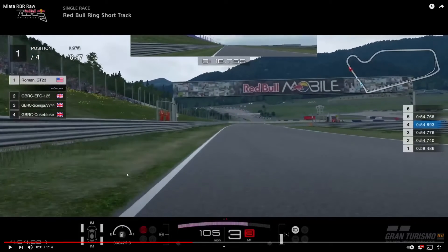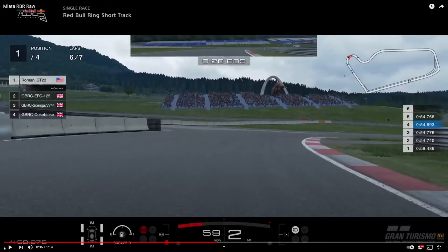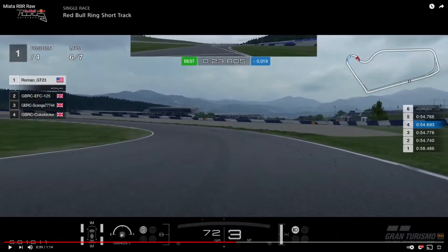There's a little patch of grass that turns into dirt over here. I brake just before I get to it, down to third, then down to second — just minimal inputs between brake and gas. You want to gravitate towards the apex over here. As soon as I cross this apex, I get a little bit of throttle.